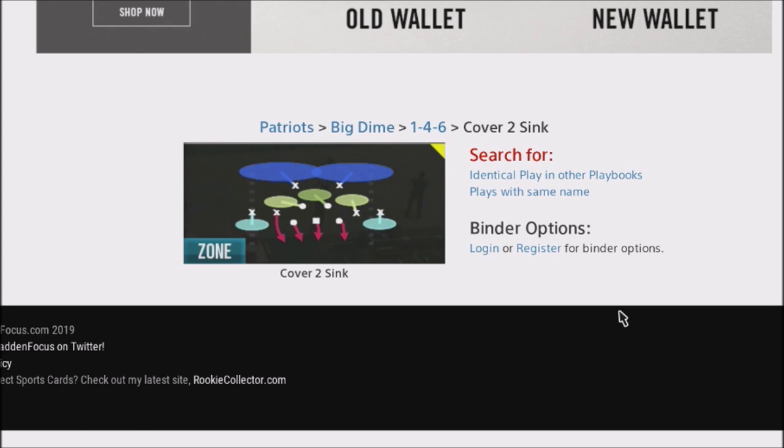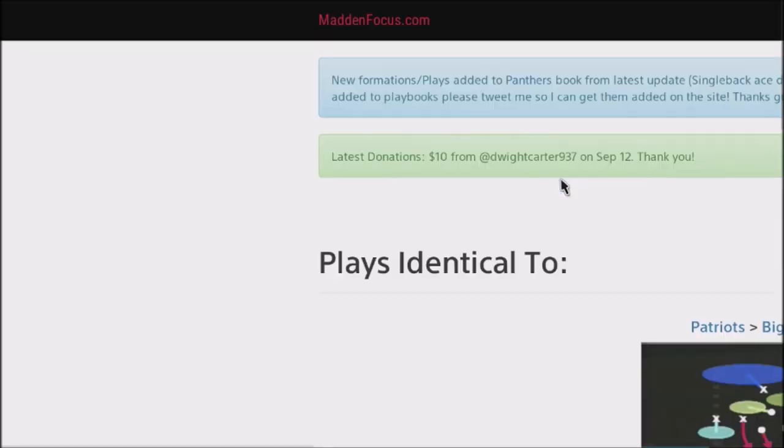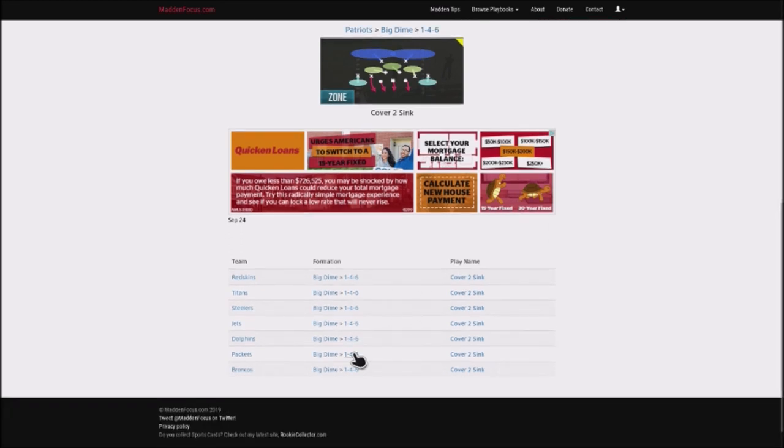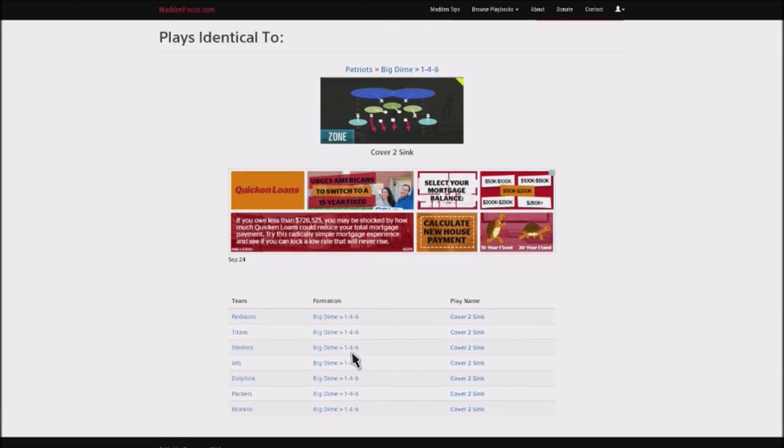I started looking for where this formation was, jumping through all these different formations, and figured it was probably in the Patriots — Patriots always had the best plays. Sure enough, it was in the Patriots. You can also find it in other playbooks outside of the Patriots: the Redskins, Titans, Steelers, Jets, Dolphins, Packers, and Broncos.